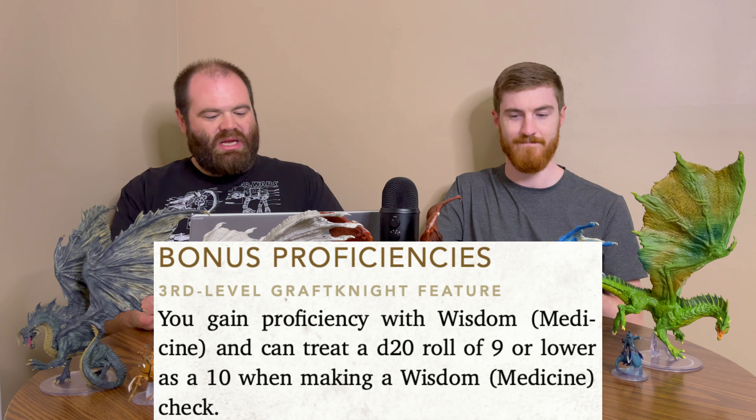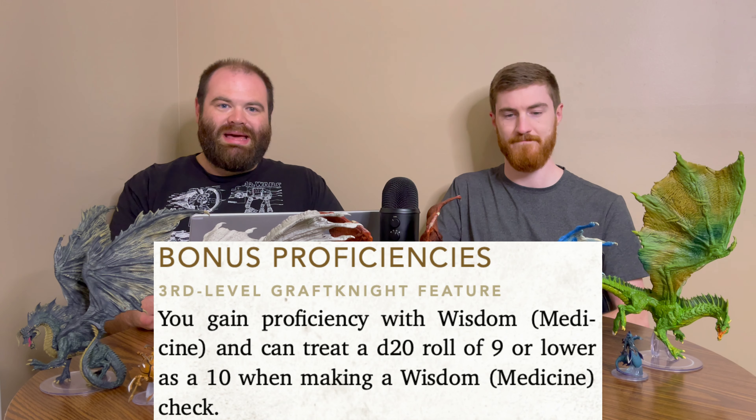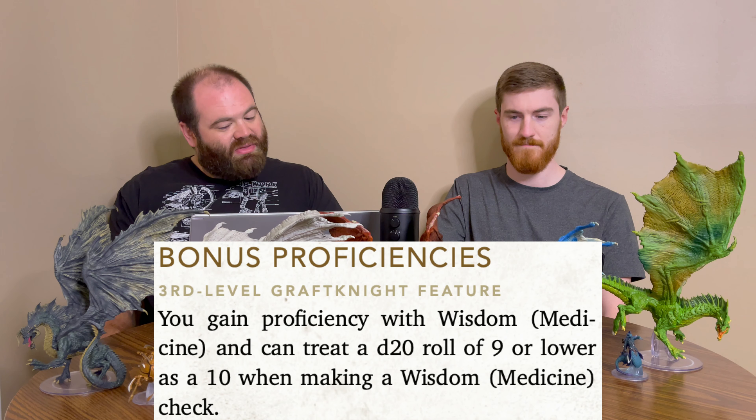Starting off at level three, we get some bonus proficiencies with Medicine, and you can treat any d20 roll of a nine or lower as a 10 — so basically Reliable Talent when making a Medicine check. Then we also get the Flesh Grafter ability, which is what the whole subclass is built around.